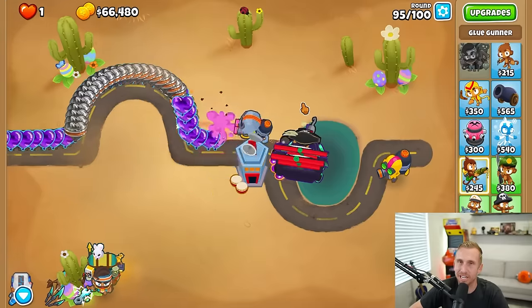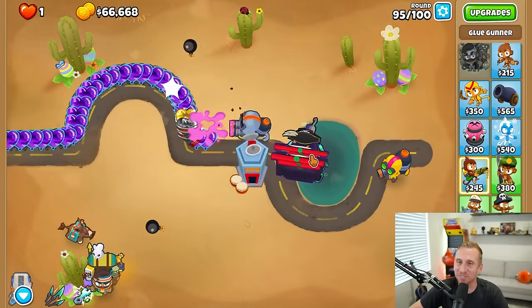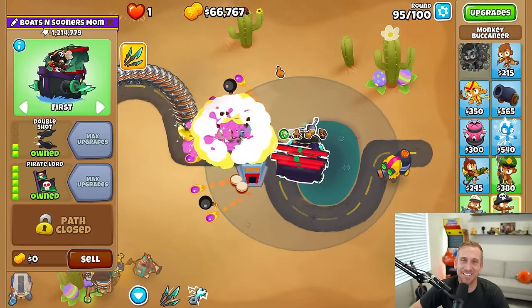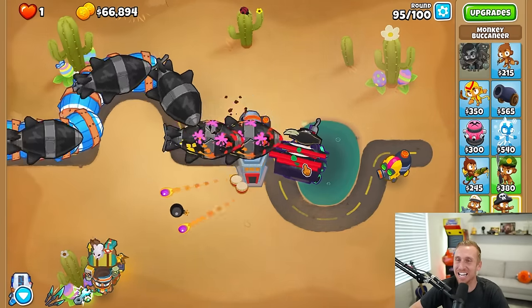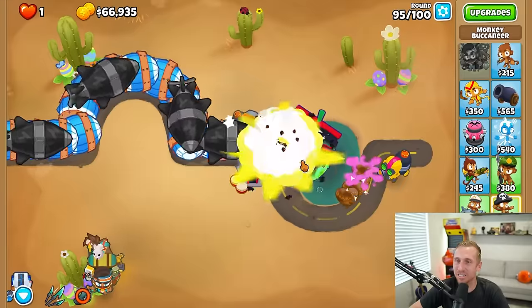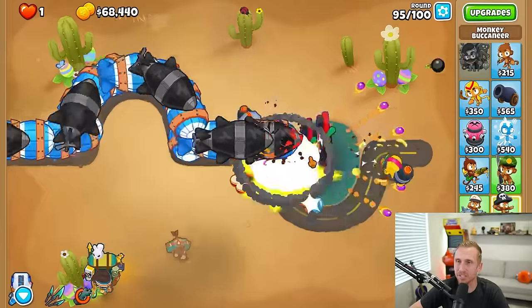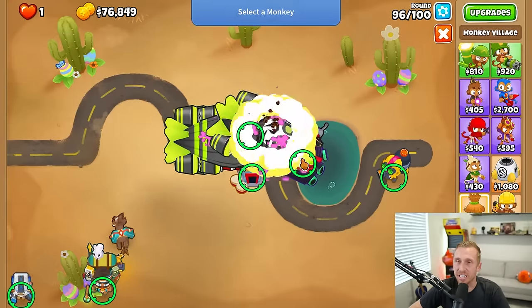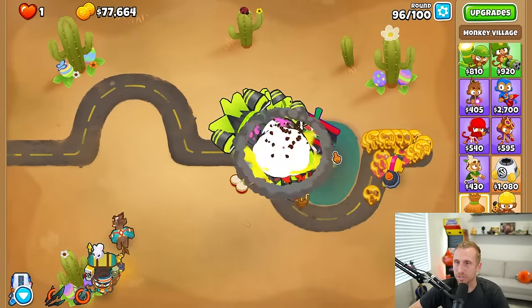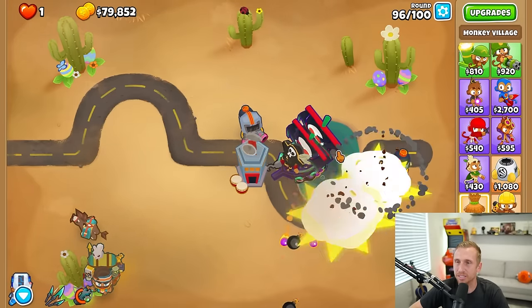Unfortunately I had to add another glue to the back because the ceramics were just overwhelming us. So he actually slows them down, which is nice. I have no idea what we're going to do against this one - we might have to slow them down with the ninja. This is turning into more of a battle than I thought it would be. Round 98 does not look promising. I'm going to just use my overclock first, and I think that should be enough. Then we'll pull whatever's left. Can we take down three ZOMGs? I think we can with just an overclock because it's just that good. And I don't even have to pull anything. That thing's busted.